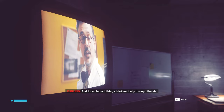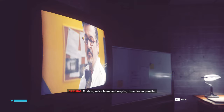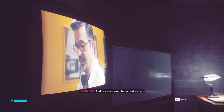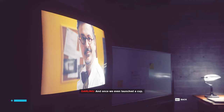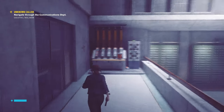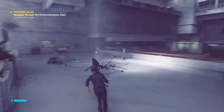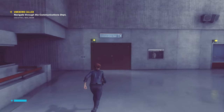We don't have the details, but when things started flying around, the disc was transferred to us. It's an object of power - and it can launch things telekinetically through the air. Okay, so we have objects of power: I have a gun, we have a phone, and now we have a floppy disk. Let's go into the communications department.